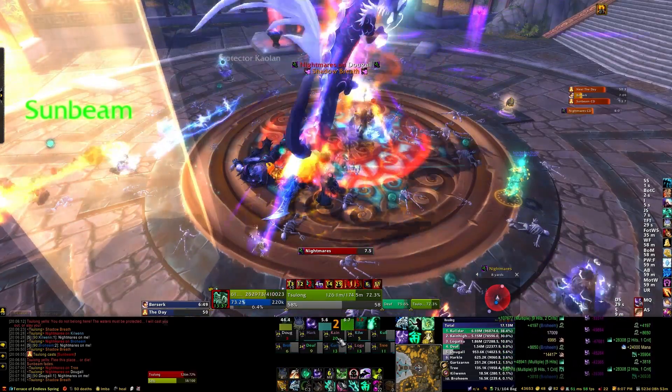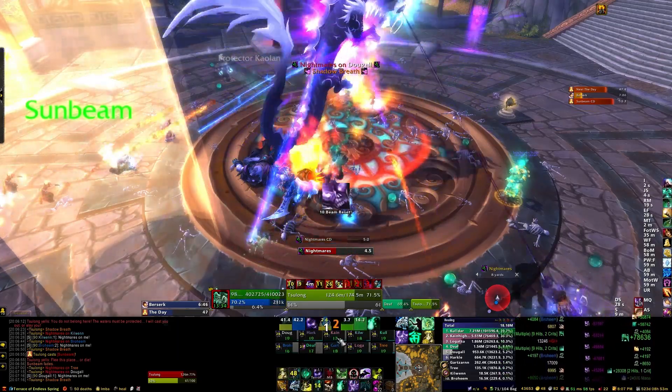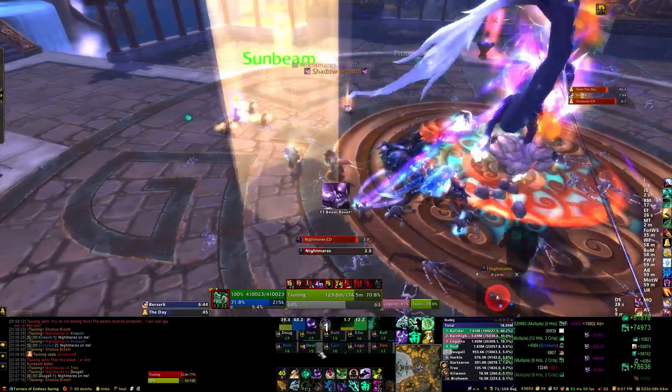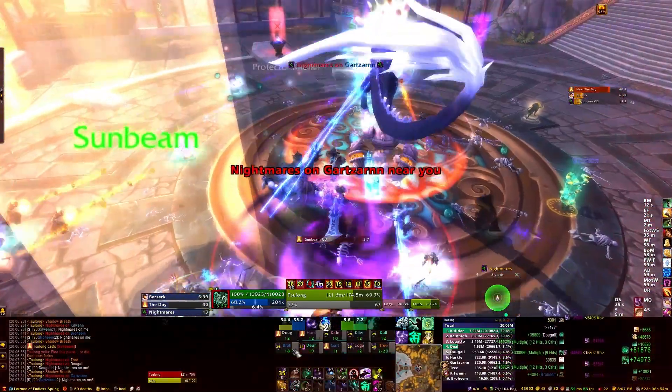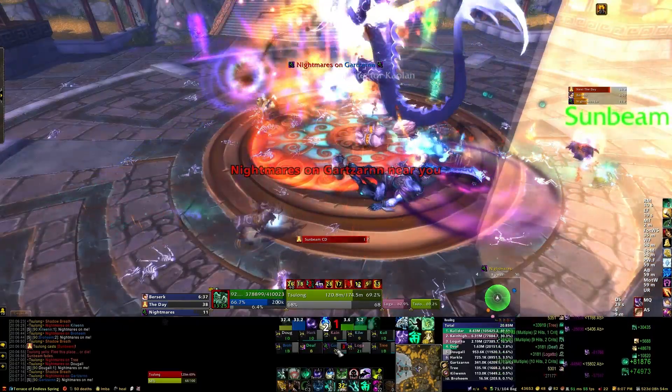Other than that, the rest of your raid should just be spread around him, at least eight to ten yards apart. We do a semicircle around the back of him with our ranged players. The other main effect that happens every 15 seconds is Nightmares, which you can see right there.